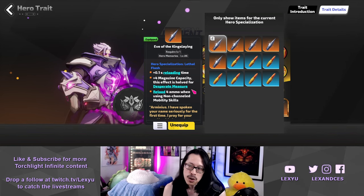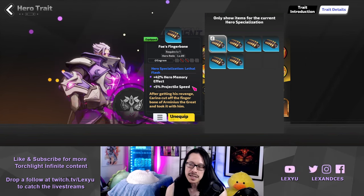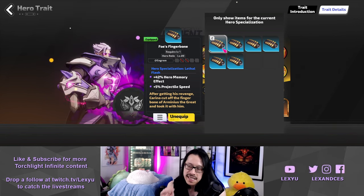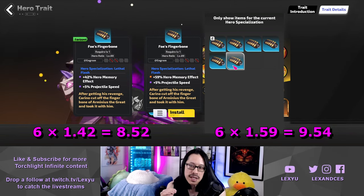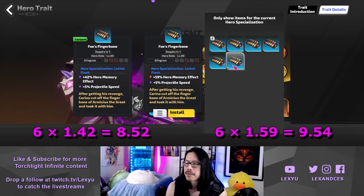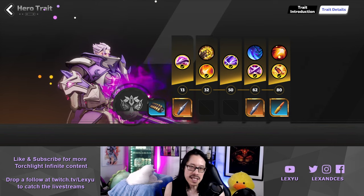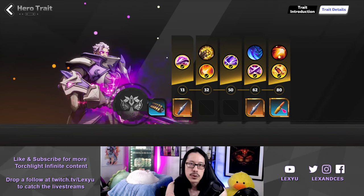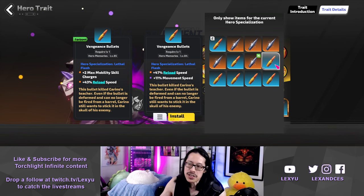The maximum DPS setup for the starter version of the build uses 3 Eve of the Kingslaying memories for a total of plus 6 magazine capacity. Our magic relic needs to have 3 open engram slots. Hero memory effect will multiply the plus 6 magazine capacity from the Kingslayers. There are two breakpoints to note: plus 42% hero memory effect rounds up to plus 9 magazine capacity, and plus 59% hero memory effect rounds up to plus 10 magazine capacity. A 59% relic can be quite expensive, so you may want to start with 42% or above. Eve of the Kingslaying memories can cost 15–20 FE apiece, so focus on getting 1 or 2 at first. You can drop to 2 Kingslayers for more mapping speed, using a magic memory with reload speed and max mobility scale charges or movement speed as a second stat.